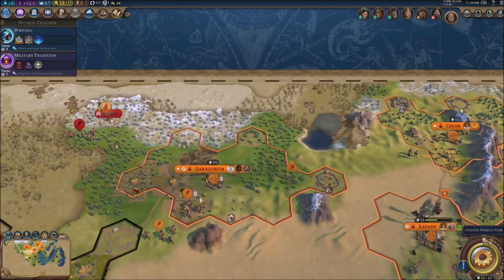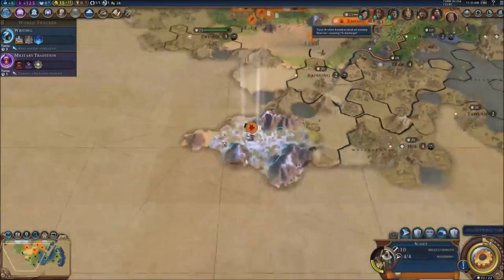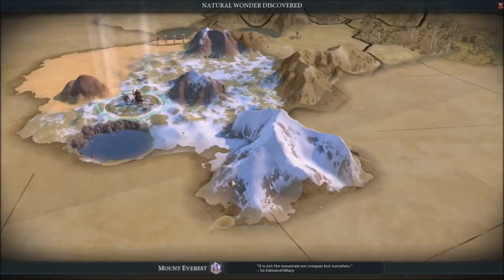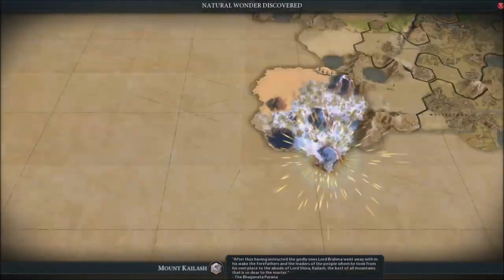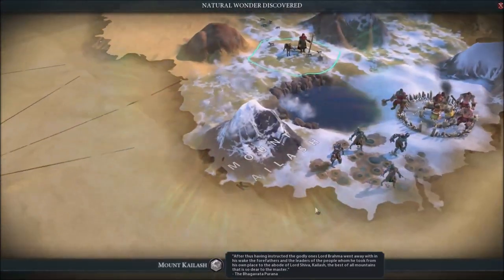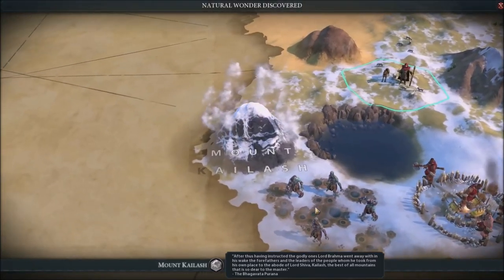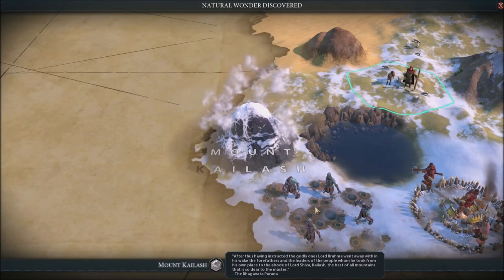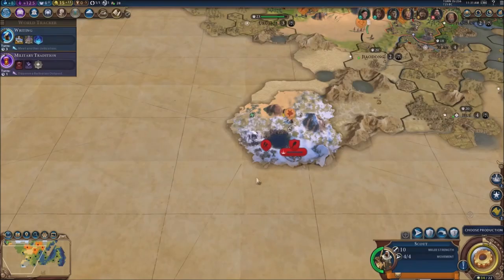We're gonna send my two units together and attack this enemy slowly but surely. Not the mountain we conquer but ourselves — and there we go, Mount Everest has been discovered! The game describes it: Lord Brahma, the forefathers and leaders of the people — Mount Kailash, the best of all mountains. Another wonder — so two wonders right there, that's gonna help us out big time for the golden era.